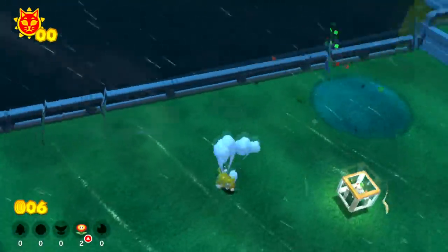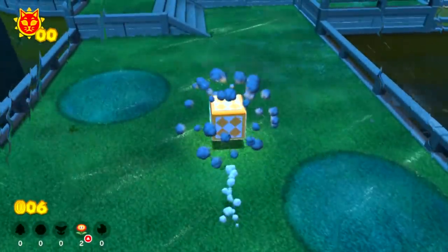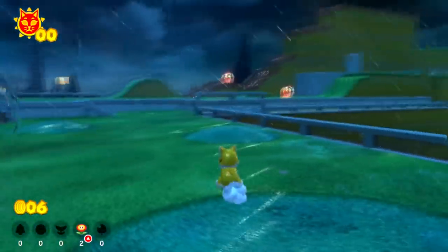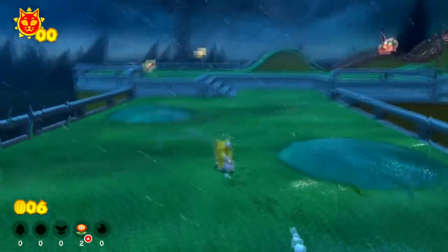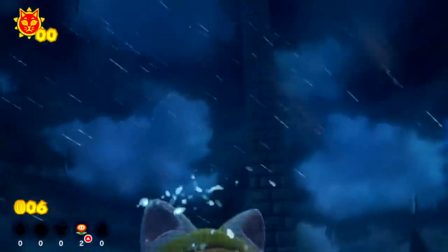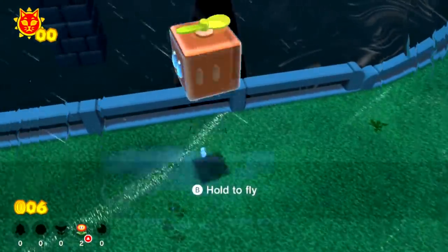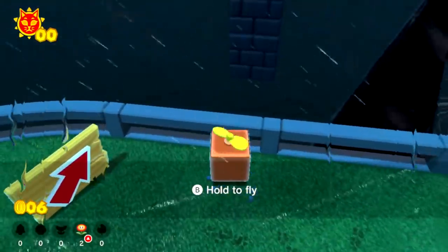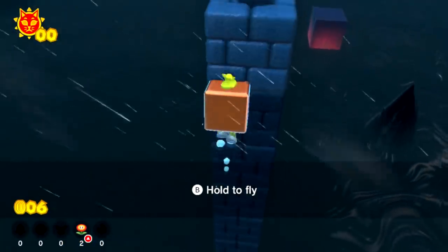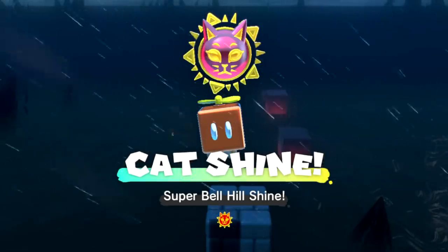The warp box teleports us back to the beginning of the level. And this warp cube that was locked before — we can now head on into it. Let's see where it teleports us. This looks just like where we were before, except it's a bit different — there are some fireballs to the right. Over here there's a sign telling us to go up here. It doesn't look like we'll be able to climb up there with the cat suit, but this box right here is a propeller box. Use the propeller boost, climb up here — and would you look at that? We got the Super Bell Hill shine!